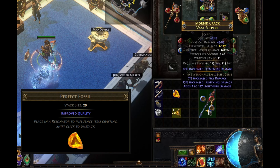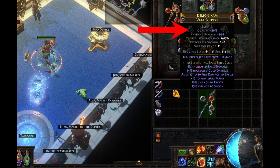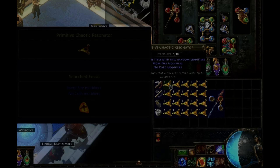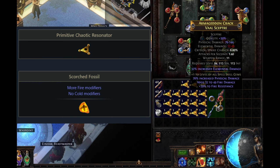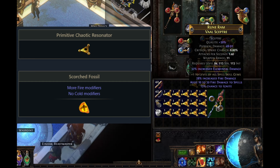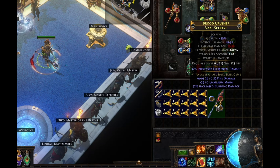Start by using perfect fossils to get 30 quality. This will be useful later if we use an enchant. Next, using single resonators and scorched fossils, we can begin crafting. The goal here is to hit plus one to fire skill gems as a prefix.